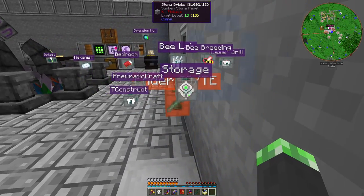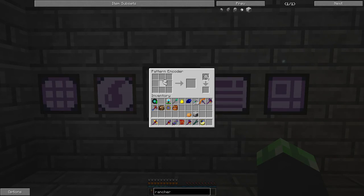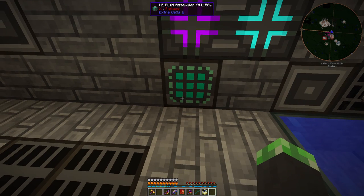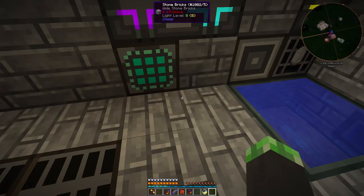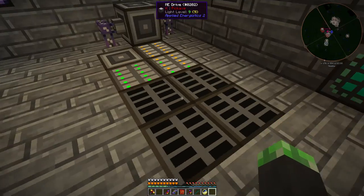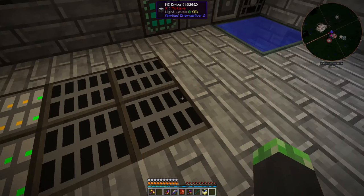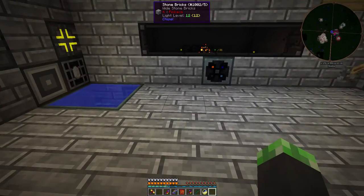Let's head over to the storage area. I just need to put the milk bucket in the fluid assembler and we'll be good to go. Wait — I don't have any fluid storage, and that's a bit of an issue.